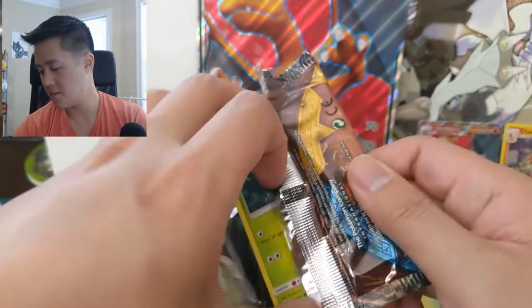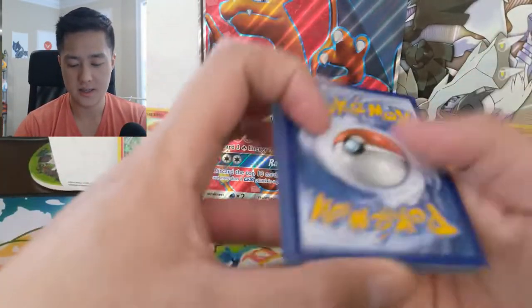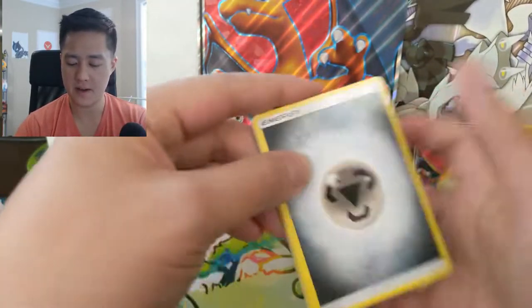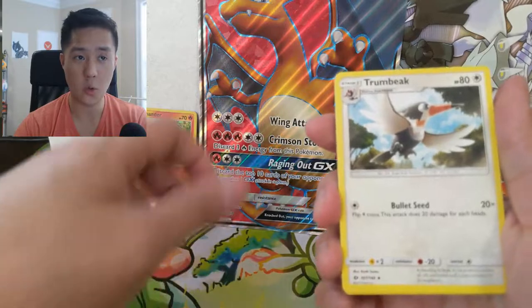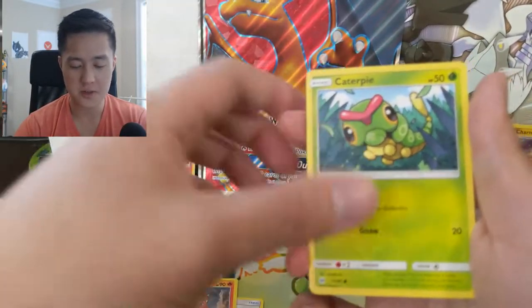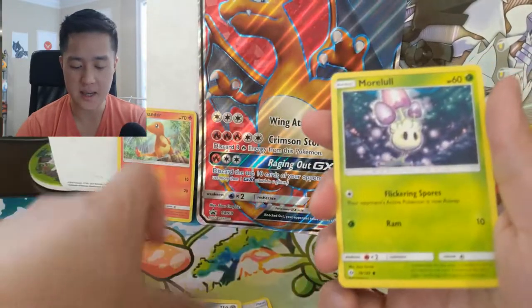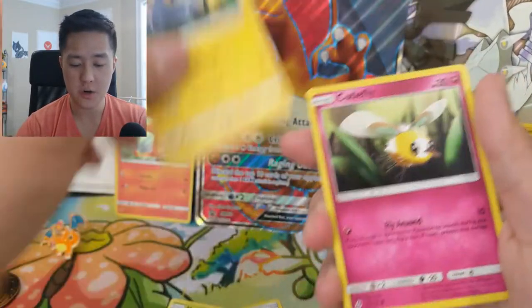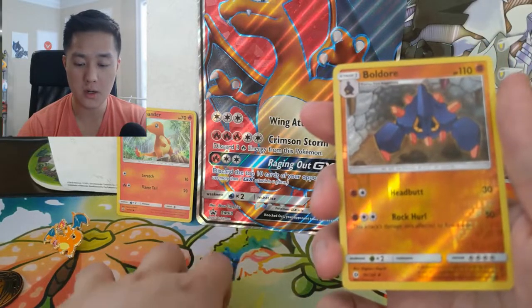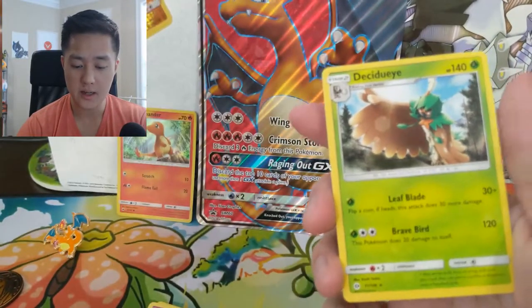Sun and Moon base - seems like very few people are excited to open Sun and Moon base, which is kind of strange. Compared to when Sword and Shield comes out, I imagine there'll be so much hype. I wonder if it's just quickly displaced by the sets that follow. We got a Chinchow, Cutiefly, and our rare is a Decidueye.